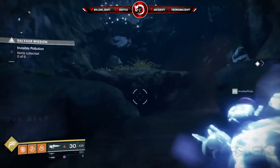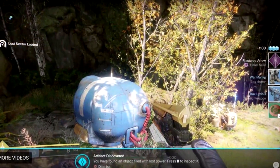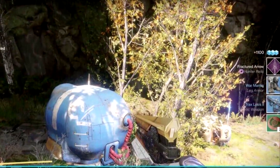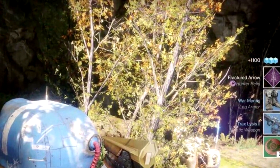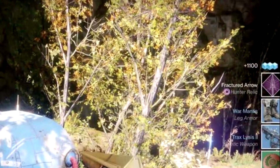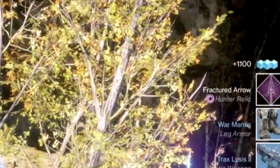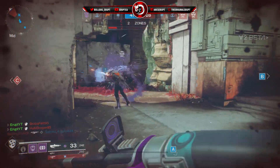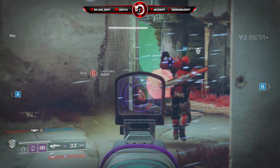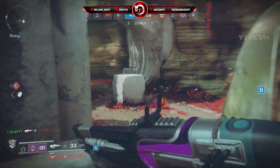Now if you look back at the screenshot I just showed you — where it shows your European Dead Zone tokens and the lost sector looted — it shows in the top right, from one of the chests in this lost sector, a Fractured Arrow, a Hunter relic. What this symbol actually confirms is that there is going to be a Nightstalker in Destiny 2. That's right, the Nightstalker is coming back. Luckily for the Hunters, you'll have the tether, which is going to be helpful as a supportive class.